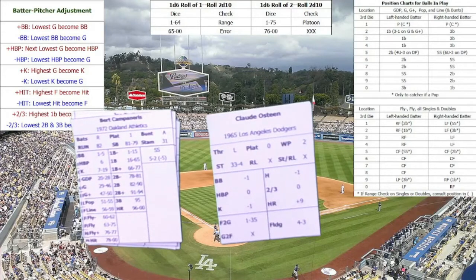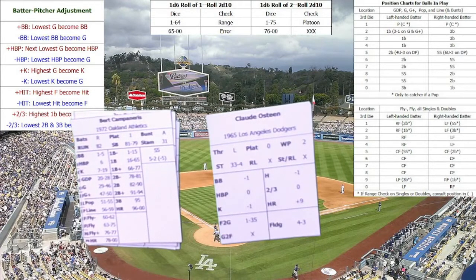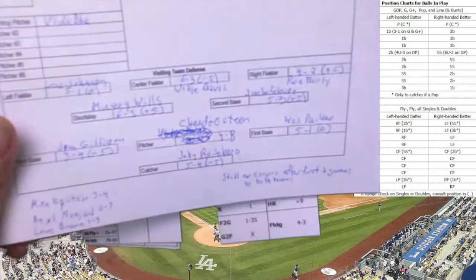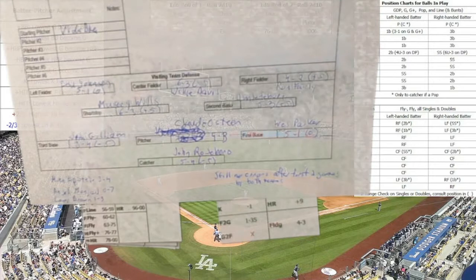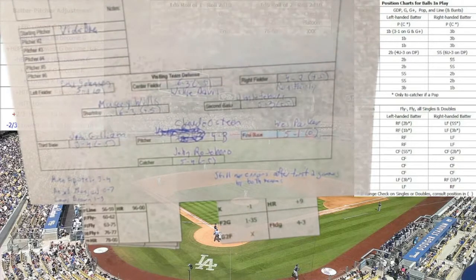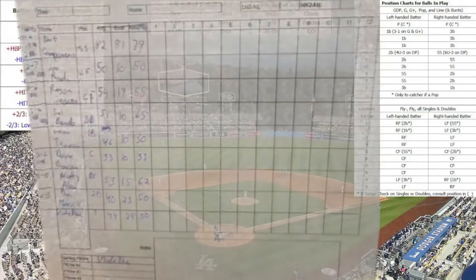Because I didn't have my audio on for this game, I'm going to do a voiceover while watching the video. So it's going to be the 1965 Dodgers versus the 1972 A's. Over here you can see the defense for the Dodgers: Johnson in left, Davis in center, Fairly in right, Wills at short. And here's the lineup for the A's.